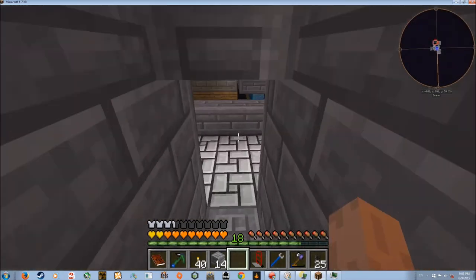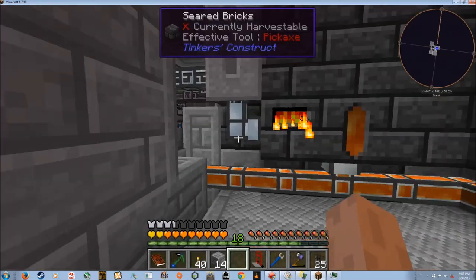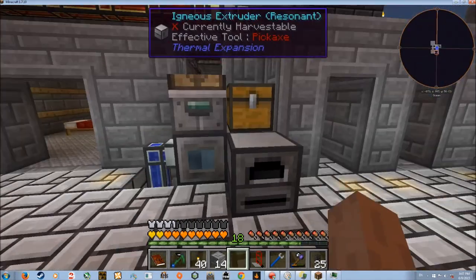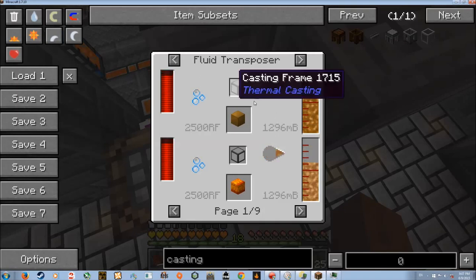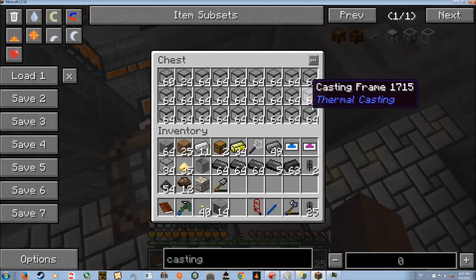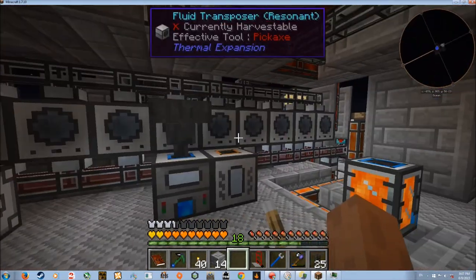I've redone my ore processing setup — it's still exactly the same up to when it's exported from the smeltery. But now there are no casting basins over there. What it does — I finally learned what casting frames do. Basically, if you put one of them and some molten metal into a fluid transposer, it will turn that with some RF into a block of the item. And it does that for five of the nine base metals, which I didn't realize until I'd already set everything up.